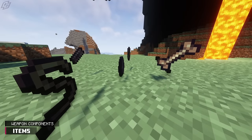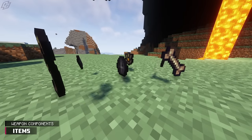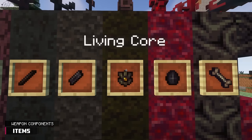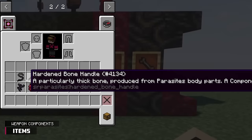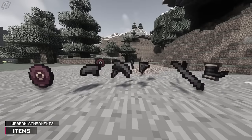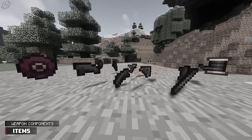Moving on to the item section, there are new weapon components that can be obtained from killing a variety of parasites: dried tendons, hardened bone handle, infectious blade fragment, living core, vial shell, and strange bone are new. Since there are new weapon components, the old ones have been removed — the scythe and bow components have been trashed.